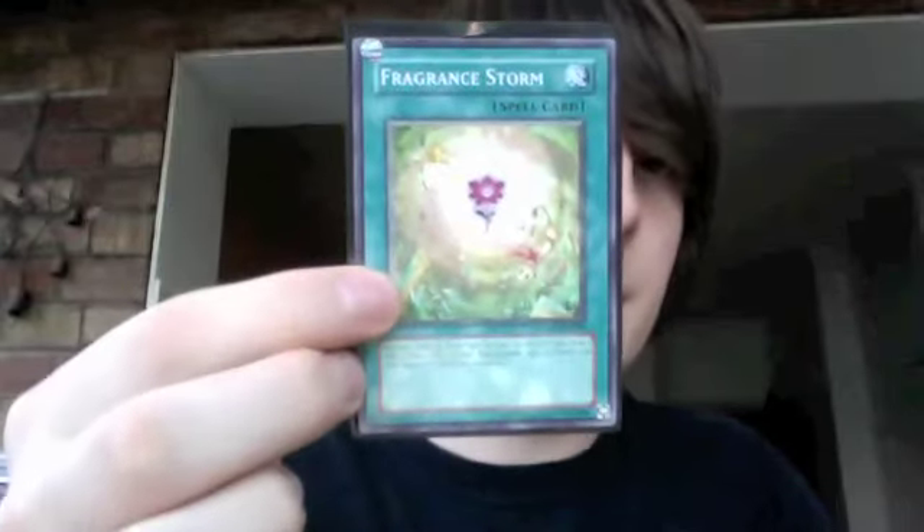Fragrance Storm. My mate actually pointed out a strategy with this — because of Ivy Shackles, that basically makes all your opponent's face-up monsters plant-type. This card's effect is: destroy one face-up plant monster on the field and draw one card. So say if they've got a very high attack monster like Armor Master, you can destroy it and draw. And if you draw a plant monster, you can draw one more card — it's not bad.